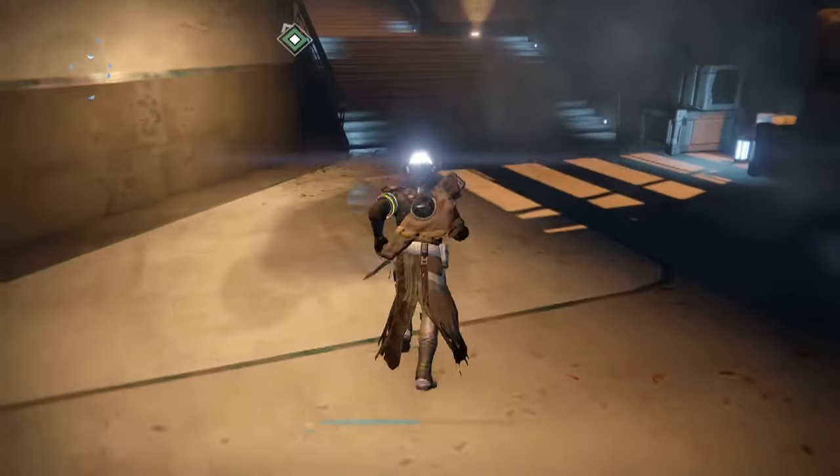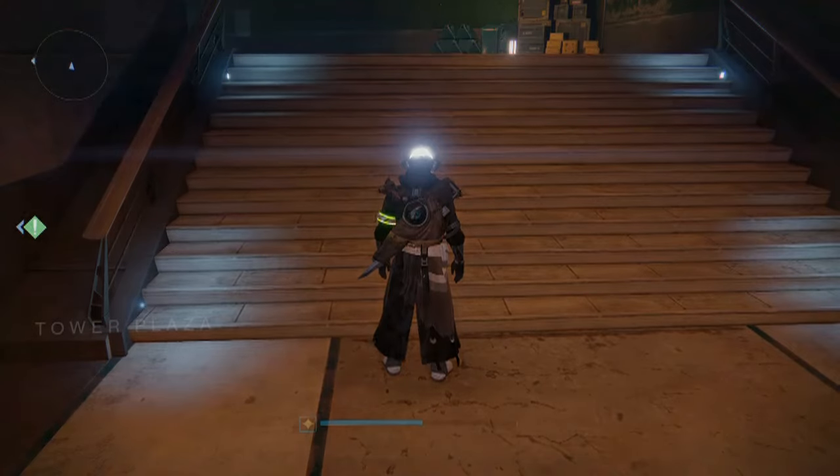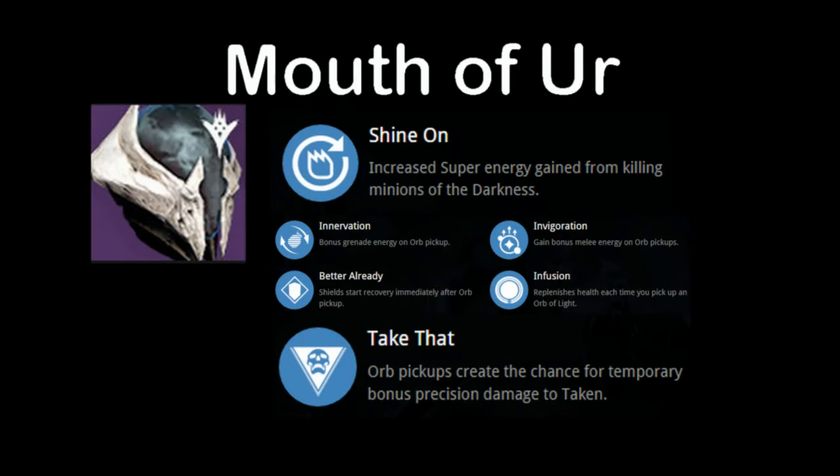It takes a special shader to be able to light the way with your face, but before we get into that, let's take a look at the helmet itself. A legendary drop at Oryx, it can bless you with light levels of anywhere from 300 to 310.